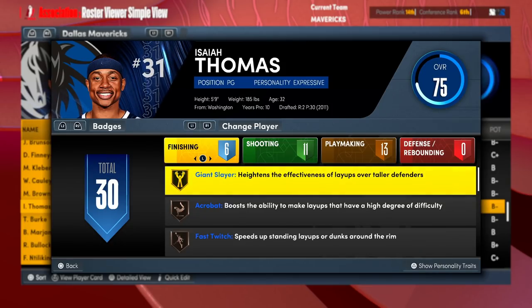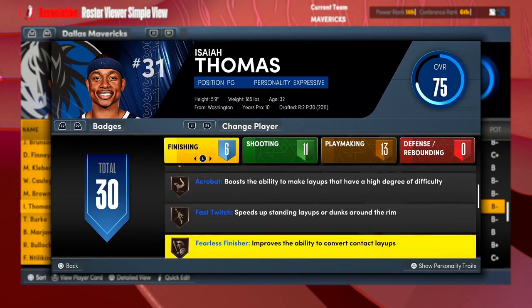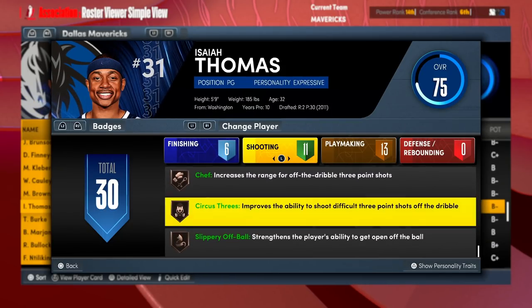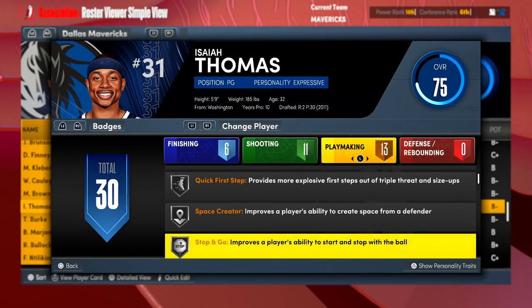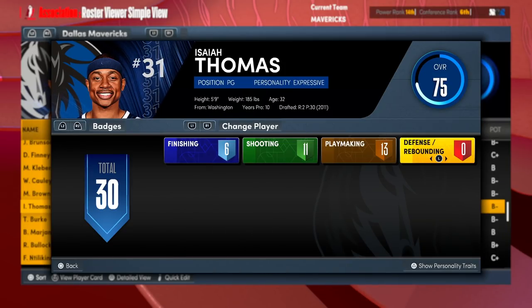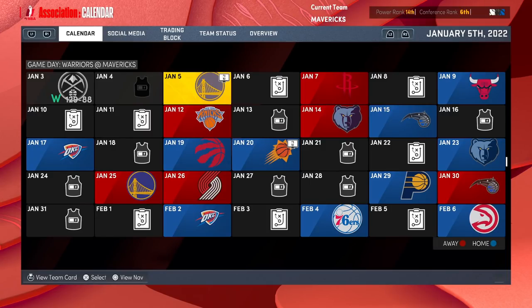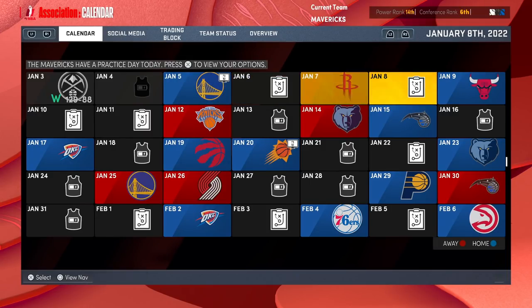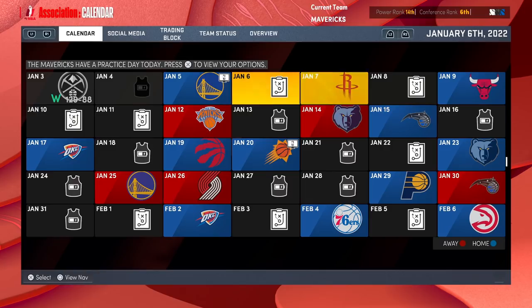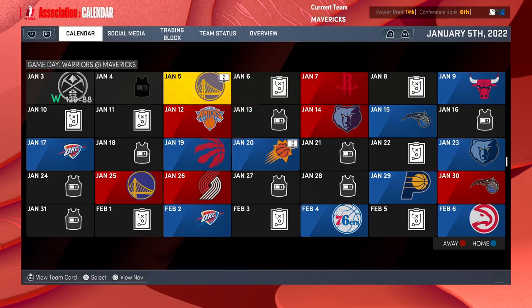This is 2K's base version of him with some slight attribute tweaks. 2K gave him 30 badges to start: six finishing badges including Giant Slayer, some solid shooting badges, Golden Mismatch Expert — which is much needed since everybody's going to be a mismatch for him — 13 playmaking, and zero defense or rebounding badges. He signed the 10-day contract December 29th, expiring January 8th, giving him two more games to prove himself to the Mavericks.